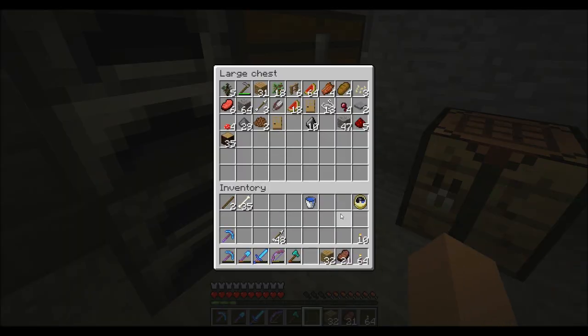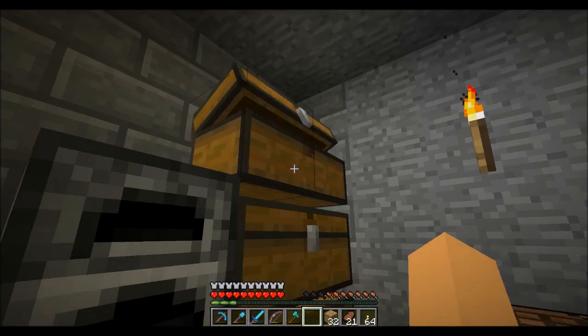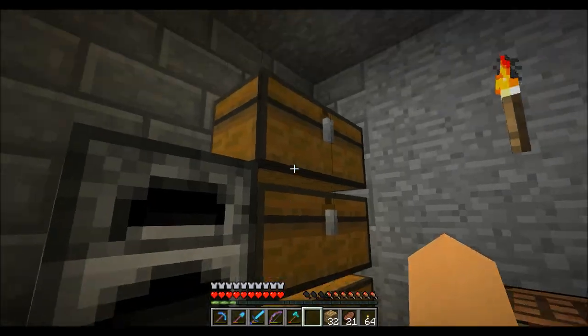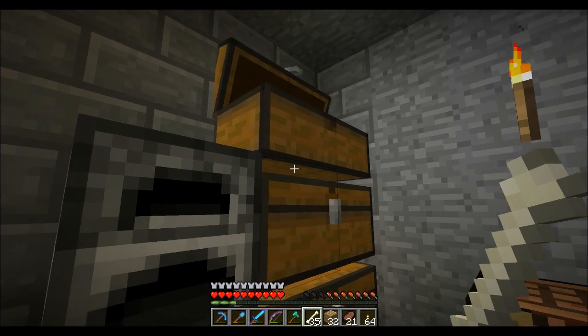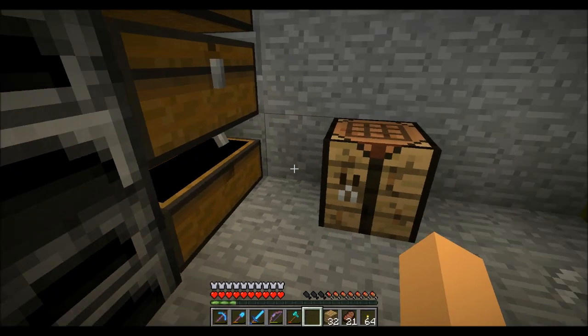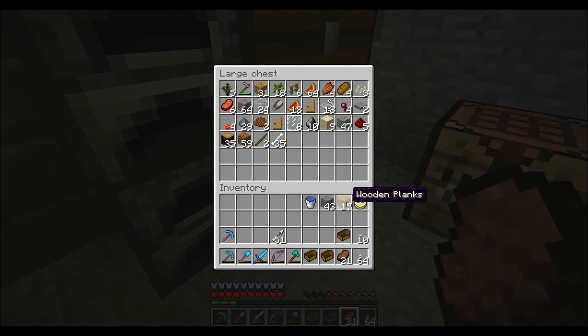So we just need to collect our supplies here. Do I even have any wool to make a bed? No, I don't. Well, that's lame. I'm going to need maybe a few more arrows — I only have three. I'll grab this, put this away, and this is all disorganized. You should be going in here instead. I'll just make a few boats — three boats will be fine, more than enough really.